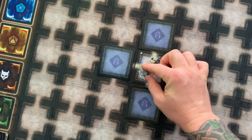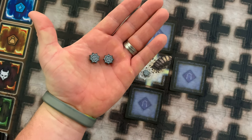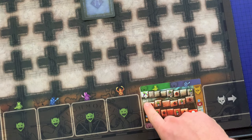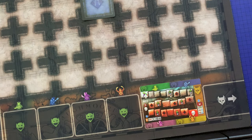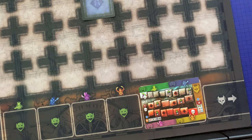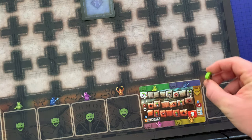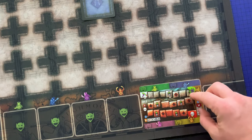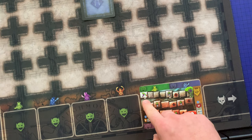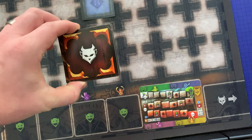Place an altar marker on its matching symbol on the board and keep additional altar markers equal to the number of players nearby. Place the torch mat on the table making sure act one is face up. Place the torch marker on the space matching the number of heroes — two heroes here, three heroes here, four heroes here. Shuffle the goblin deck and place it nearby, and do the same with the minion deck.